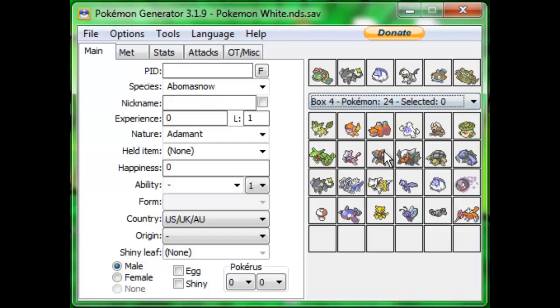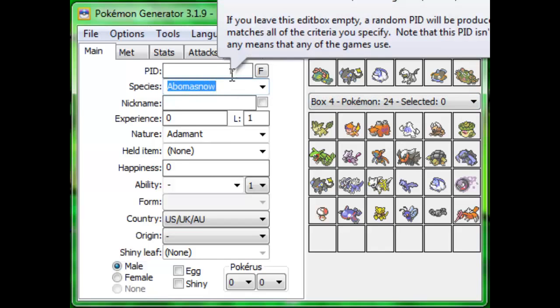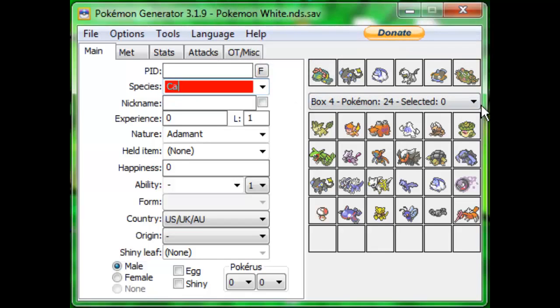You'll see here all the Pokemon you have in all the different boxes. I currently have like four boxes worth of Pokemon. We're going to make a new Pokemon, so let's go to our first empty space. You'll see the PID field — you can completely ignore this unless you're going for a legal Pokemon. The first thing I want to do is put the species of the Pokemon. For this I'm going to use a Caterpie.